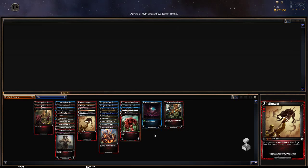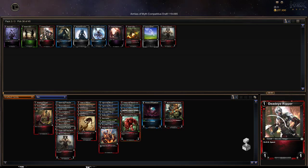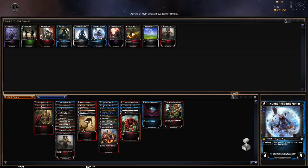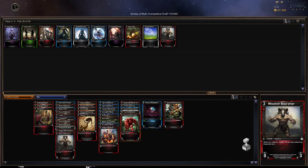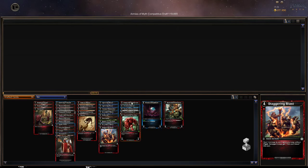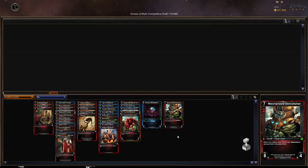I think we got a decent curve here — we're looking all right, I've seen worse, I've done worse. Suffocate. Wolver Basher — plus one plus one, it's cheap. Let's take this. Maybe another Suffocate is what I should get, but counterspells are notoriously difficult to use in draft tournaments, thanks to the need to keep a lot of mana open, which means you're not doing other useful stuff with it.